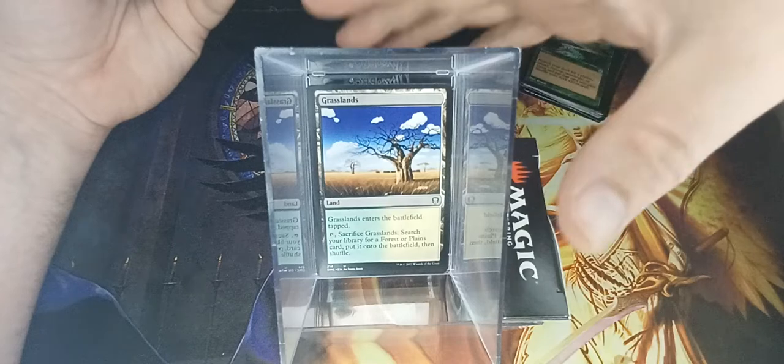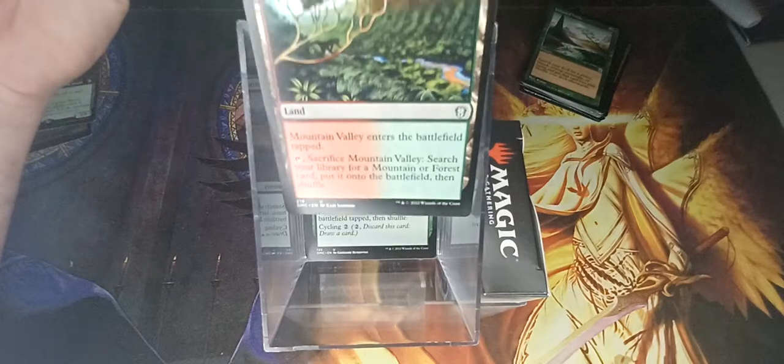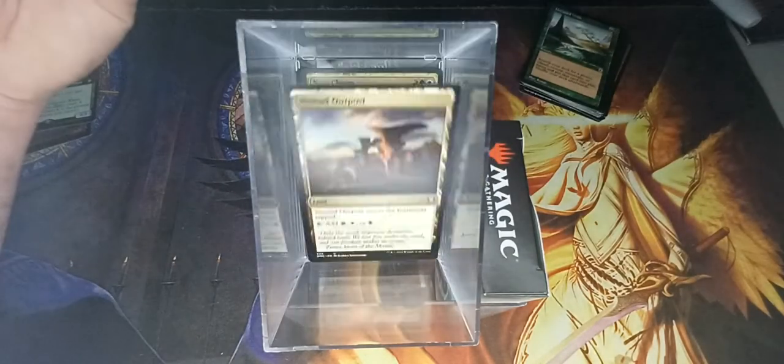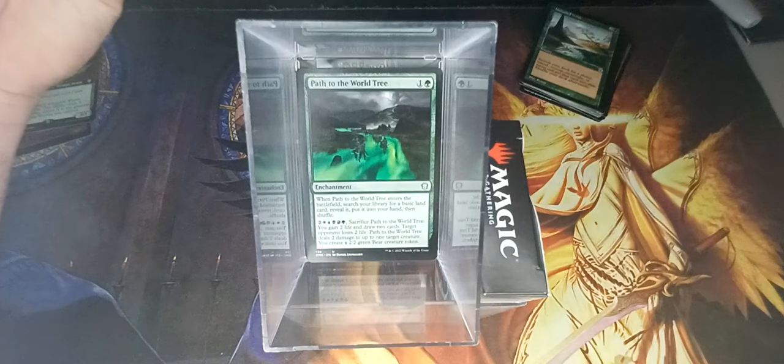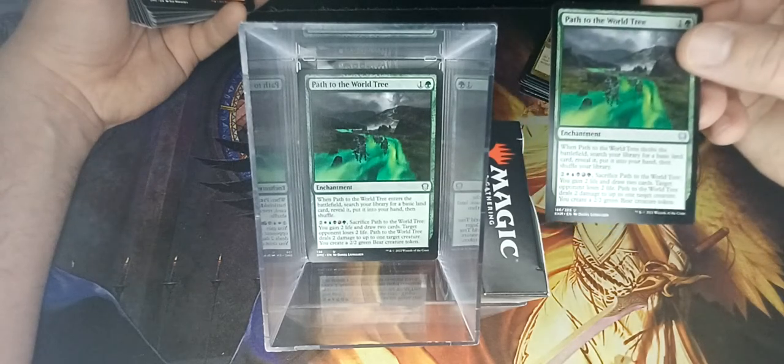We got ourselves a Grasslands, a Jungle Shrine, Krosan Verge — basically, I think they were taking lessons about how I make a five-color mana base. Migration Path, Mountain Valley, Mystic Monastery, Niatrm, Nomad Outpost, Opulent Palace, Path to Exile — great reprint, love it. Path to the World Tree — what's funny is I just picked up a Path to the World Tree from my LGS; I guess I didn't quite really need it. Rocky Tar Pit, Sand Steppes Citadel, Savage Lands — wow, I think there's just about every Tapped Tri-Land in this deck. Seaside Citadel, Sultai Charm, Sylvan Reclamation, Trans-Guild Courier.